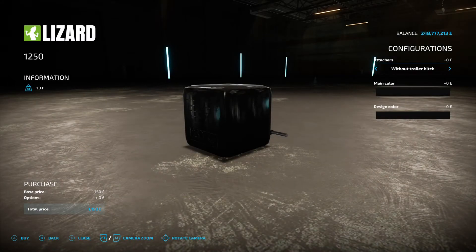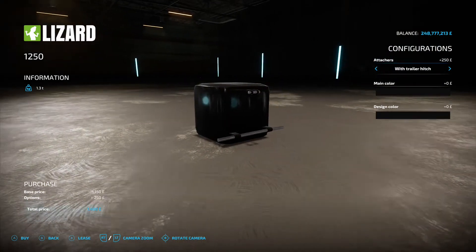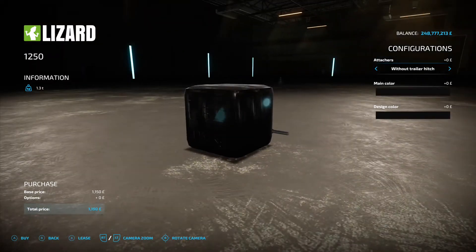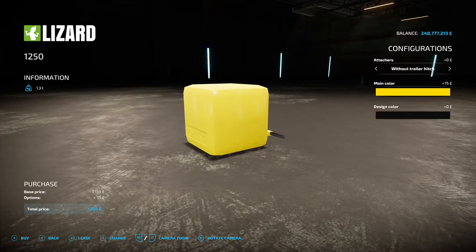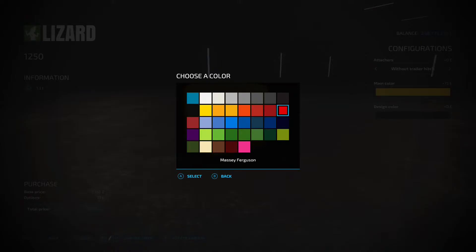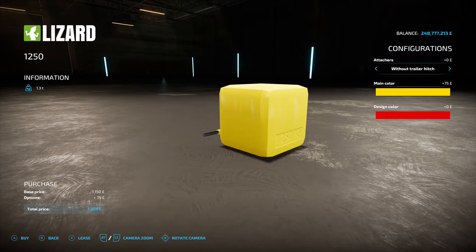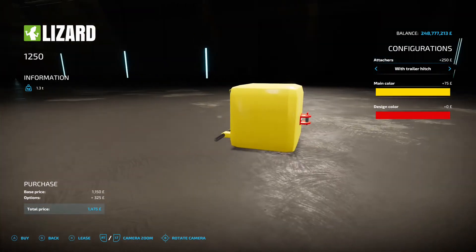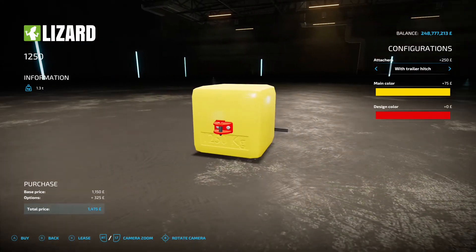Next up is the Lizard 1250 Kilo Weight by Pet, 0.73 megabytes - under weights. Around the front you've got options: without trailer hitch, or with trailer hitch so you can still pull something behind you. You can change the main color and design color. 1,150 to buy without extras, 1.3 ton weight.